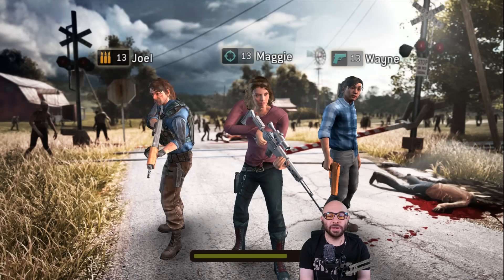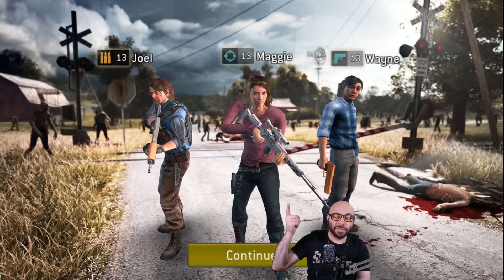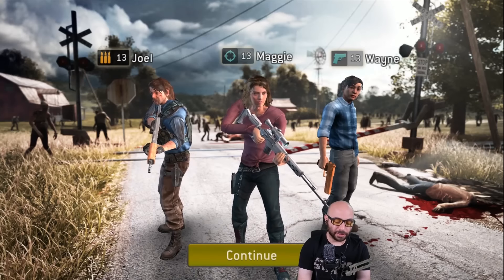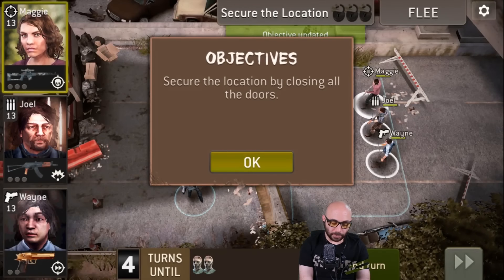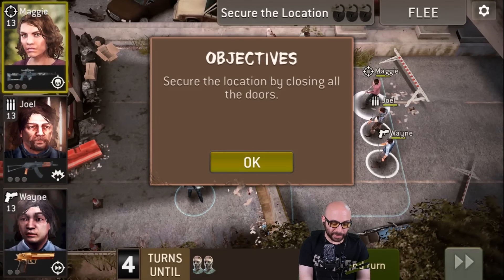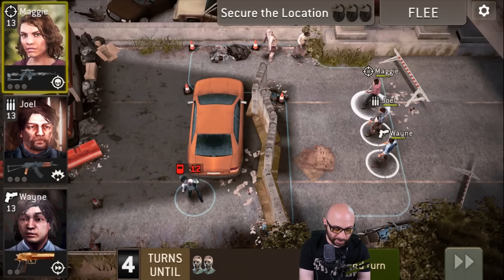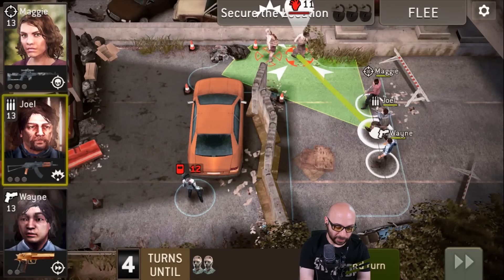So this next mission is one where you have to get from one end to the other while closing off blockades along the way — you're pushing a car to block off zombies. We gotta close three doors before we can exit. These zombies look somewhat tough: level 11, 12. Let's go.